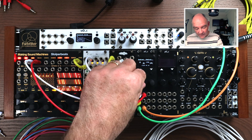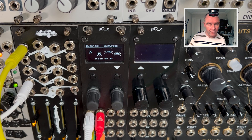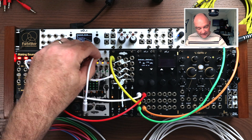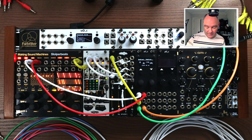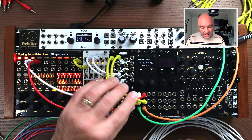We can modulate the blend amount, which is really interesting to hear change over time. I'll take the output of sequencer two on Mimetic Digitalis, patch it into channel two in bipolar mode, then take the output of channel two and patch it into channel B on Bug Crack.